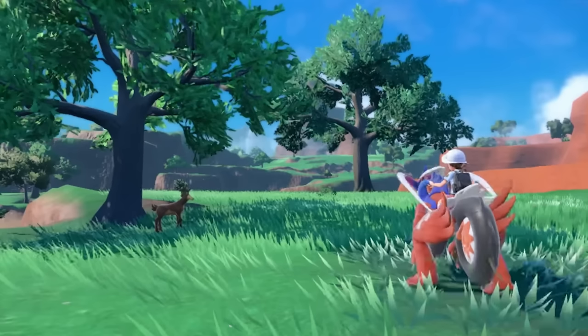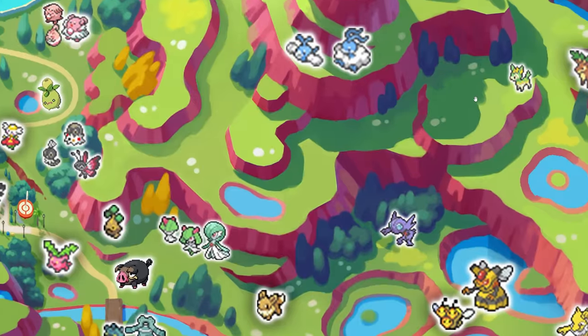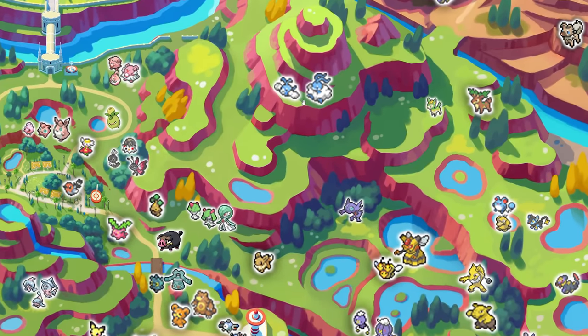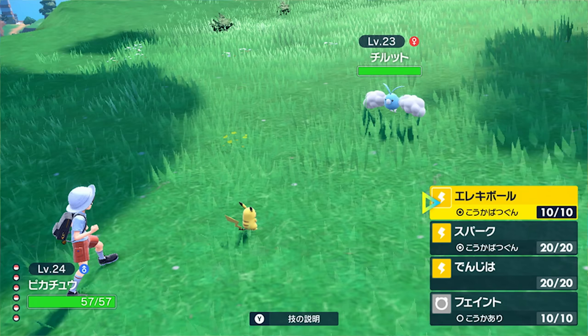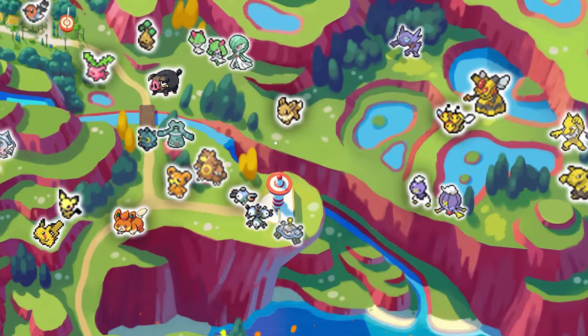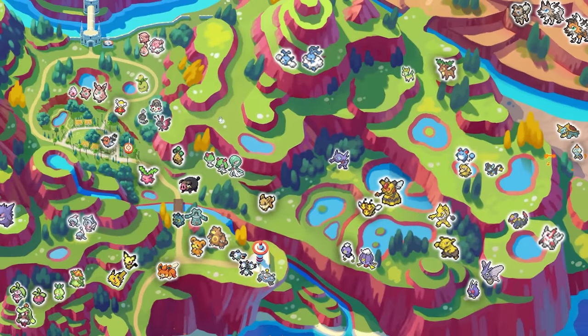Over here we have a Sawsbuck, and in this image it's very close to the Canyon area. It almost looks like you have to go through the Canyon area to reach this higher route. We also have Swablu and Altaria — another Dragon-type Pokemon early game. We know this is in the first area because there's a Pikachu fighting it, and in the top left corner of that picture you can actually see the red lighthouse. That means you can get level 23 Pokemon at the higher parts of this area — as you go higher up the hill, you'll find higher level Pokemon.